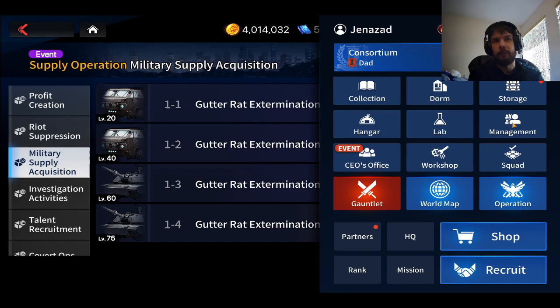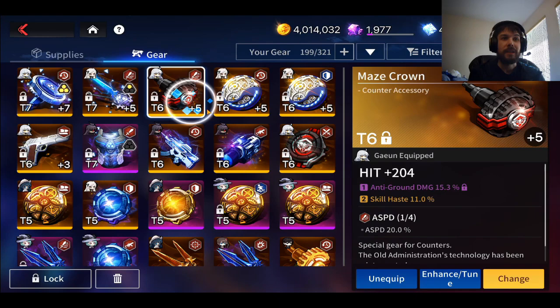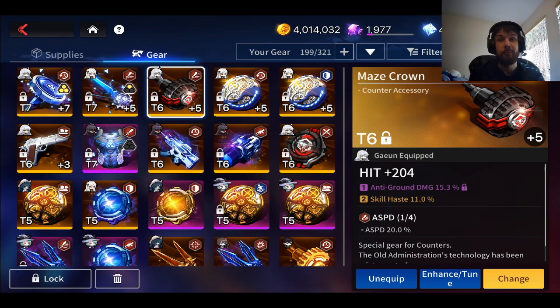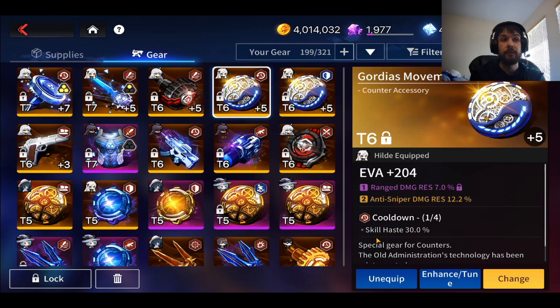Now let's talk about what makes a piece of gear good. As a newer player, sets like Attack Set can be pretty good, but endgame, what are the big sets? Attack Speed is one of the biggest ones — for DPS characters that don't rely heavily on skills, it's pretty important to have a lot of Attack Speed sets. And for a lot of characters that use a ton of skills, they're going to be using Cooldown Set. Cooldown Set is by far one of the most used sets in the game — it's incredibly important.